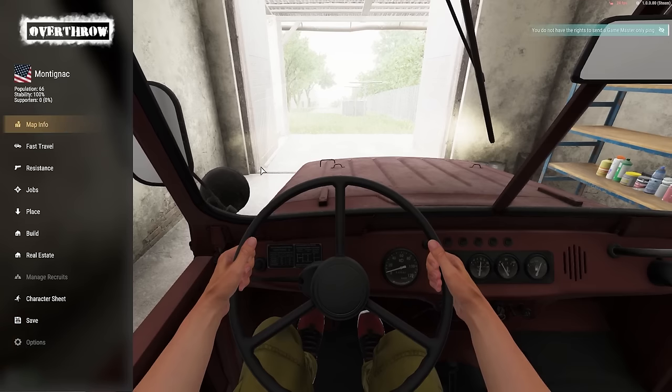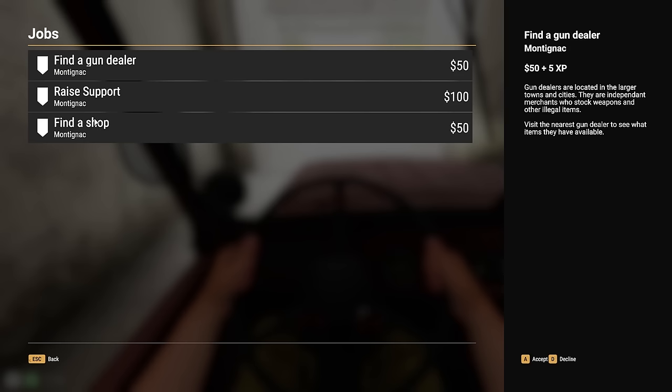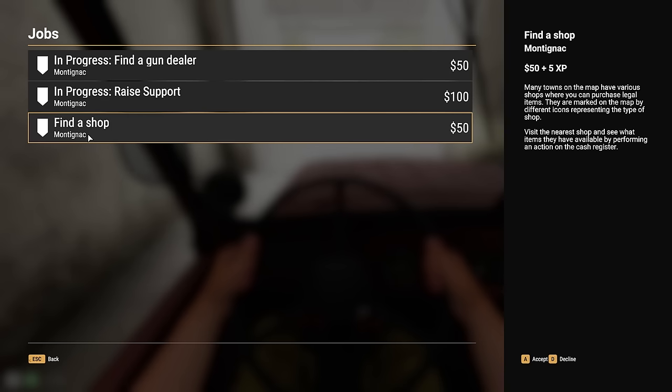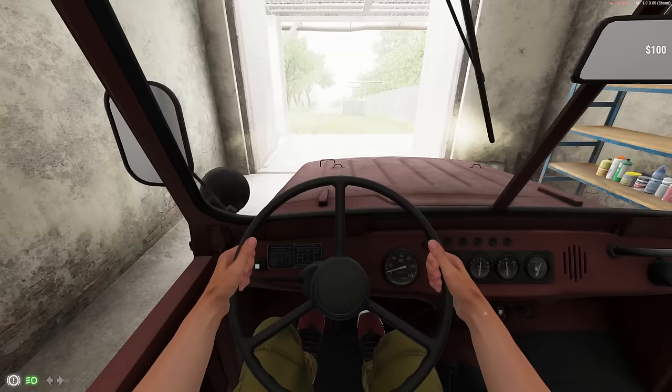If you bring up the U menu and click Jobs, we want to find a gun dealer — 50 bucks. Lucky for us, there's a gun dealer right next door to us. So we're going to accept that mission. We're in the town of Monteganac. We're going to accept that and try to raise some support here and make a few more dollars. And lo and behold, we got another mission in Monteganac — we're going to need to find a shop for an extra 50 bucks.